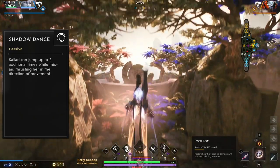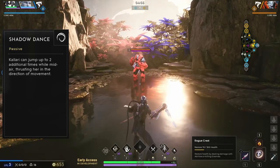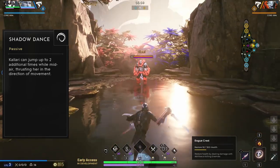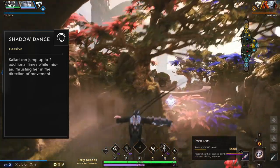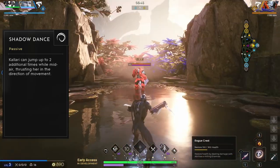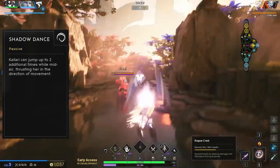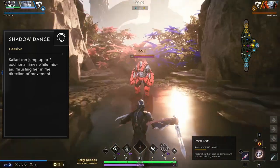Kalari's passive ability is Shadow Dance. While airborne, press your jump key to send Kalari flipping up into the air. After flipping two times or touching back on the ground, Kalari's passive goes on cooldown. This extra vertical mobility makes Kalari a very challenging hero to trap, as she can jump over almost any wall in the jungle.